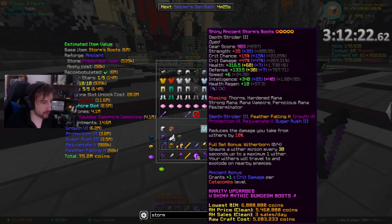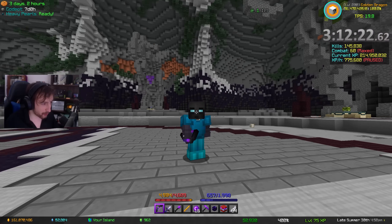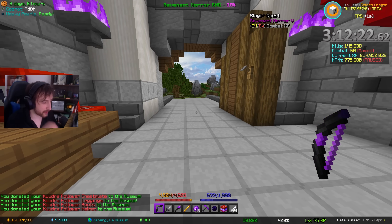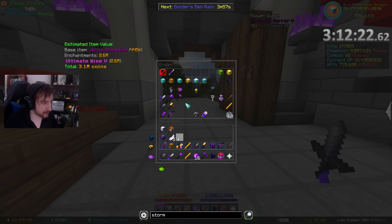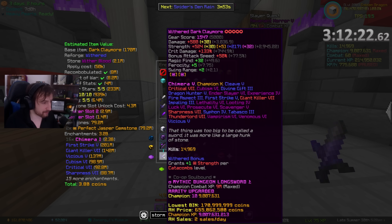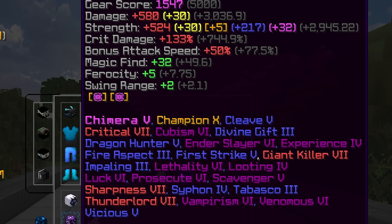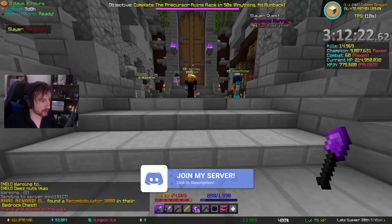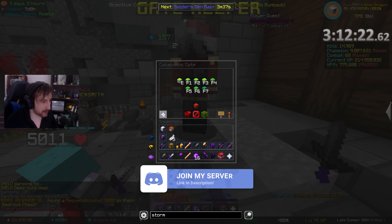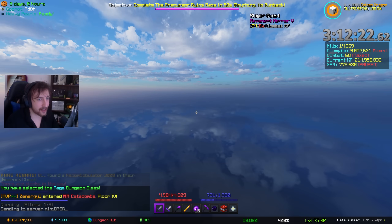Let me put this on. Okay, just putting that away and then if we grab our claymore out - I'll just swap it for my term. Actually no, I'll keep my term. I don't need my soul whip so I'll just put that there. So our claymore - it is 10 starred, it is chimera 5, it is all of that good stuff. Let's just quickly head into an M4 and I go in as a mage. It's been a very long time since I've maged any floor - I just kind of want to test our damage.